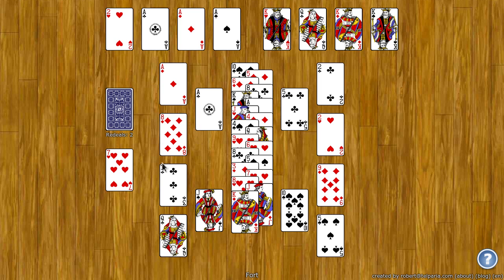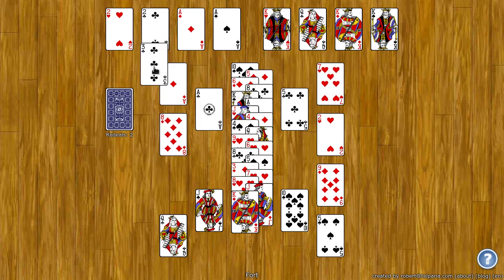If you take a card from a wall, it will automatically fill in with a card from the waste or the stock. So if I take this two of clubs and put it on the ace, then the seven flies over here. If I take the three and put it on the two, then I get a card from the stock.